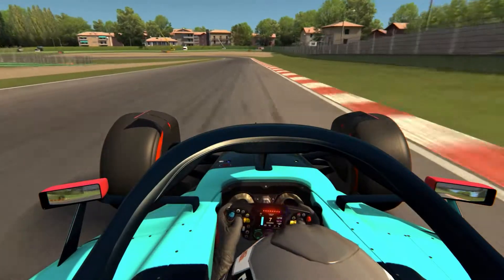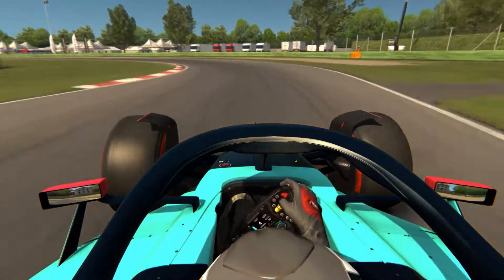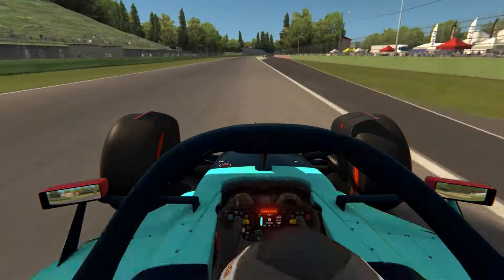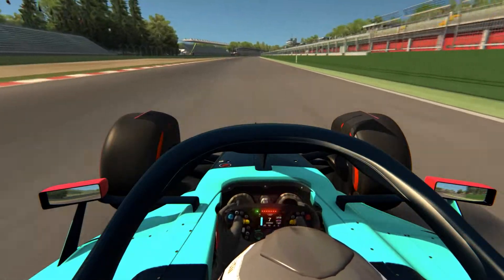For this next corner, you want to spot the 100m and the 15m boards — you want to brake exactly between them, downshift into fourth. As usual, keep it in a bit of a higher gear to get more grip, then get hard on the power for the final dash to the line. This is the final and only DRS zone on the circuit.